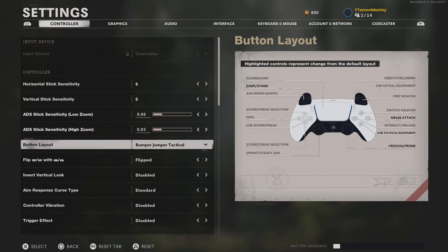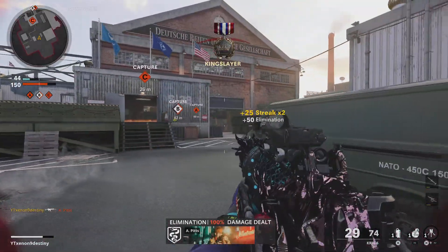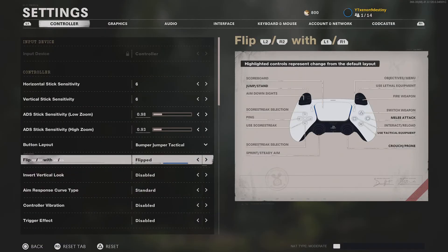Bumper Jumper Tactical Flip because I don't have a SCUF, and I've been playing on it for an entire year so it feels natural. The only difference from what the chart shows is I went into the console's accessibility settings and changed it so anytime I press R2 it thinks I'm pressing circle. So I'm punching with R2 and using lethals with circle. I play on flip because I just like the bumpers more than triggers for shooting.